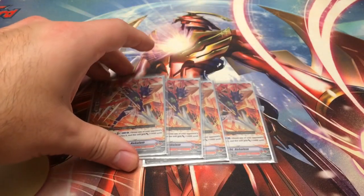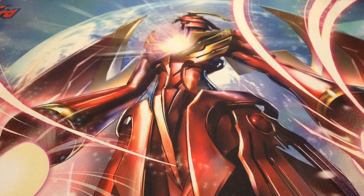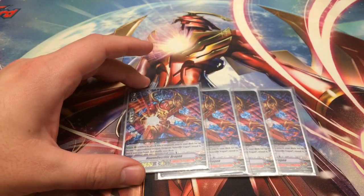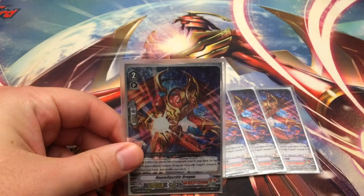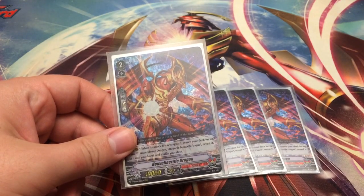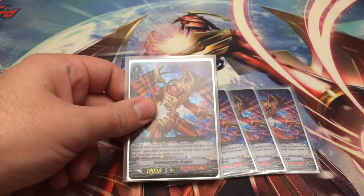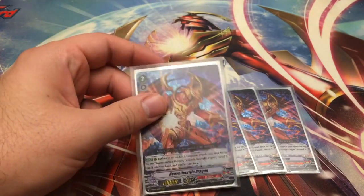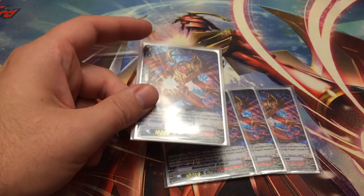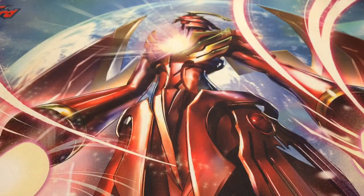Next, four copies of Nahalem — kill off their back row plus 5k. And then four copies of Novell Critic. Novell Critic's on-hit lets you add Novell, securing your ability to ride into Novell for sure. Once you've ridden Novell, it also lets you get another Novell in hand so you can keep riding and spam Force gifts, ensuring you keep triggering Novell's ability.